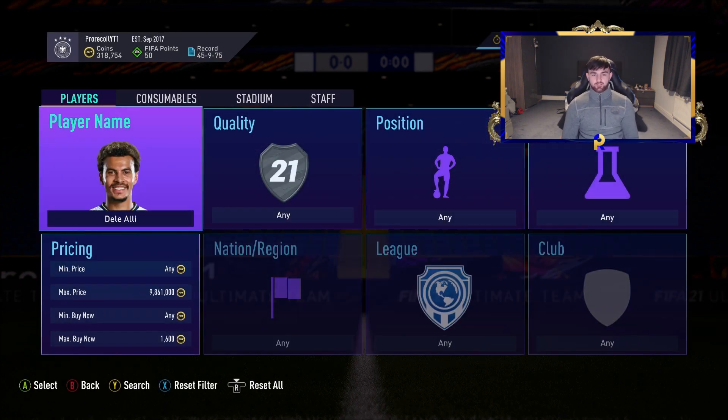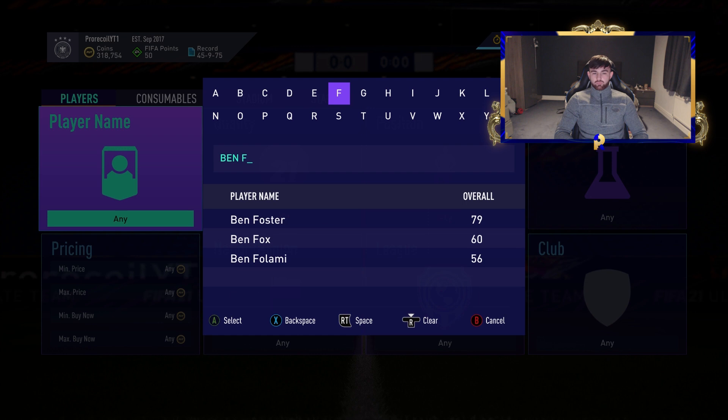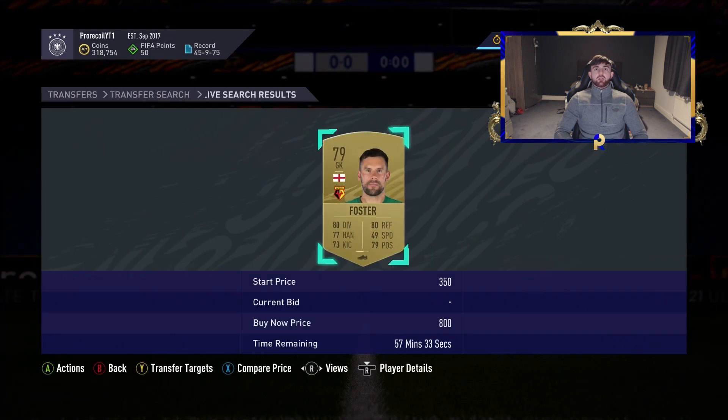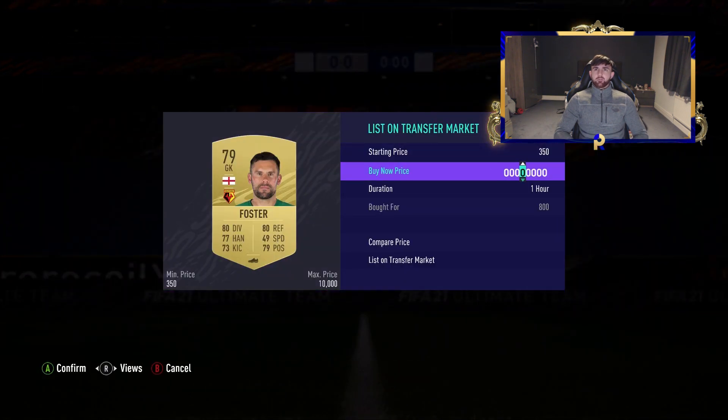We've picked up enough Dele Allys so we're moving on. I think Ben Foster is probably not a bad one — let's just make sure he only has one card. Bear in mind that if a player has two cards they're always more expensive, but usually it's because one isn't in packs anymore, so it's not really a good idea to snipe them when only one or two of that card are listed. He does seem to be coming up and looks to only have one card — we got one at 800 coins. I believe he's going for 1.5k, so that's a decent snipe. Let's check his price: 1.5k on Xbox.